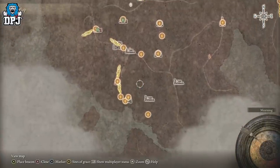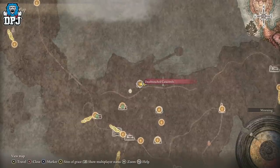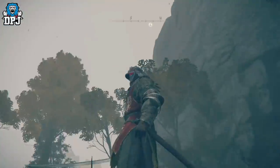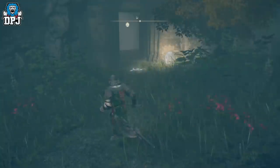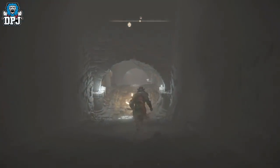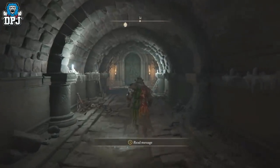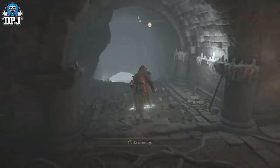I have the actual location of where you get the Uchigatana — you'll see it on screen now. Come to this spot on the map right here, go through these doors, and activate the grace just in case you die so you can come straight back. You don't actually have to fight anything in here — just run past the enemies, follow the path on screen, go down the steps, turn, go left, go left again, pick it up and you're good to go.